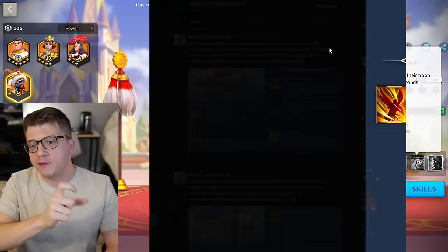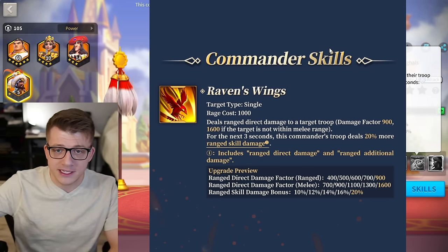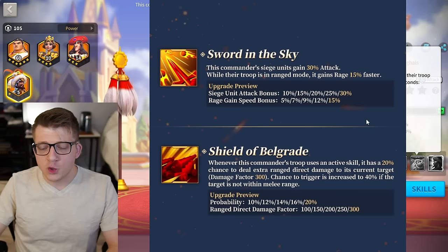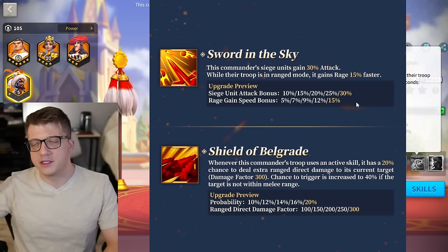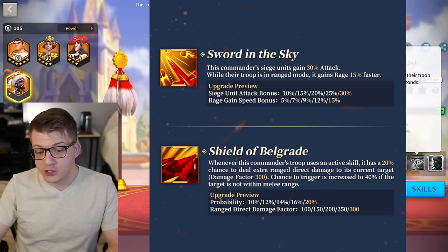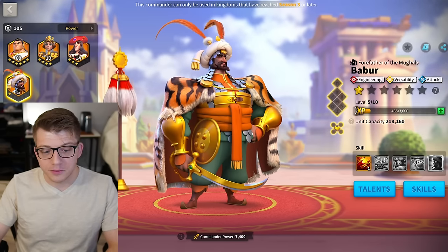If you were already running Bobber and swapped him for John, your damage factor on average is going to be a little bit higher — assuming the target is not within melee range, which is the goal of ranged units. Your active skill damage factor goes up by 400, from 1,200 with Bobber to 1,600 with John. You get almost twice as much attack. Bobber at expertise gets the extra 10%, bringing him to 25% total, so John gives a bit more attack and extra rage gain. Bobber's got 50 rage per second for three seconds on expertise with a five-second cooldown.